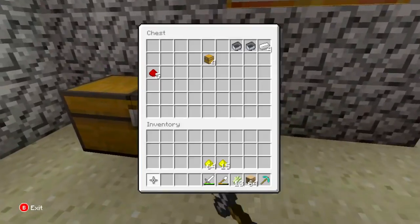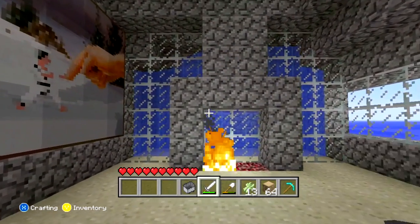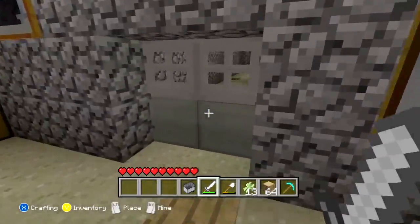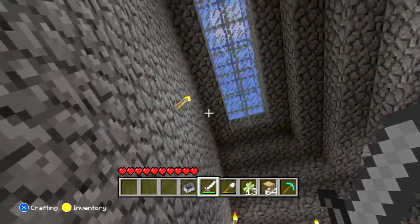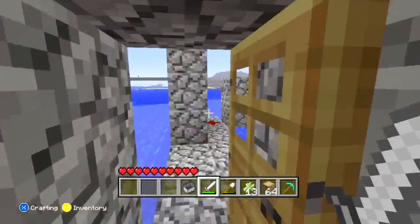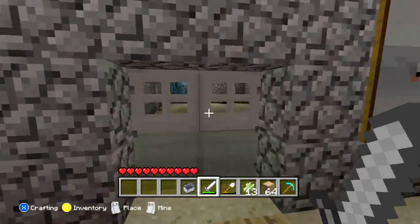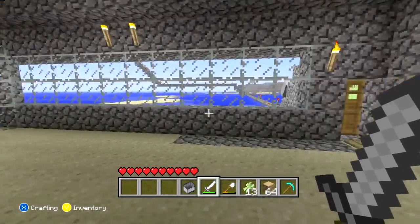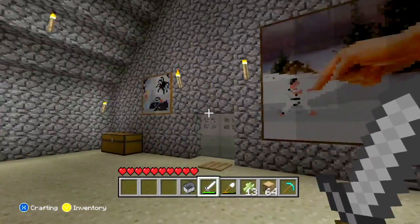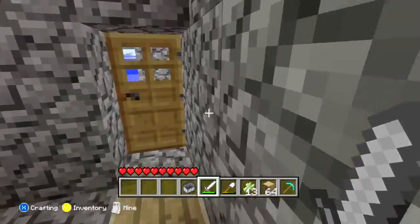Let's go in here and grab a minecart. That's all water instead of just straight glass — I just thought it would look kind of cool. I put this door in here because I was in the other room and all of a sudden I heard a cow making noises, and I came in here and it was on fire, jumping, and it died. Things can get in here — I kind of forgot about that. So I ended up moving the track up here further and putting a door on there.